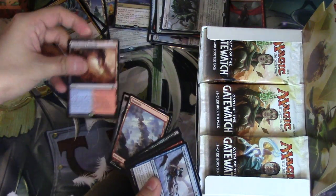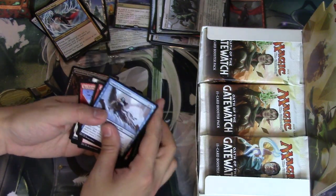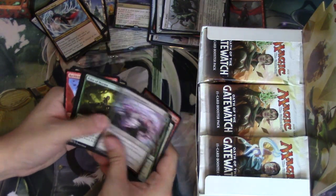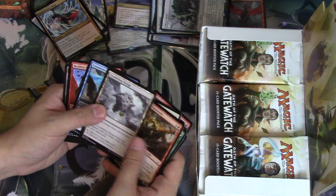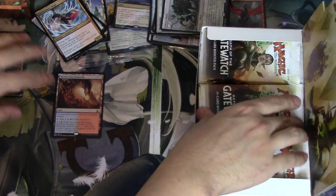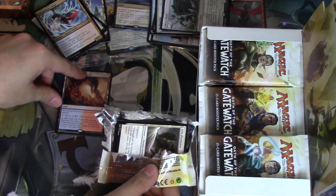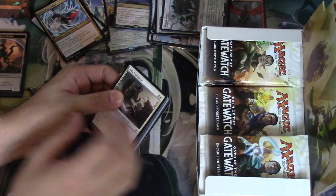Wandering Fumarole, Visions of Brutality, Iroas's Blessing, and then we'll go really fast through the cards like this. Now put any notable uncommons. So yeah, we have two of these now, which is pretty good. Definitely one of the cards you want to see.